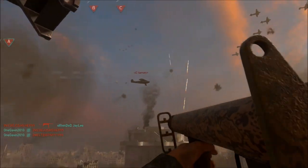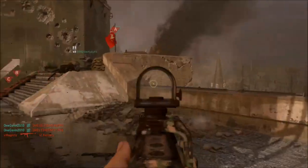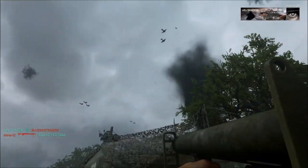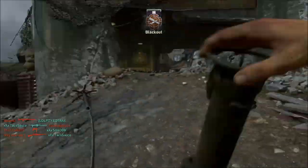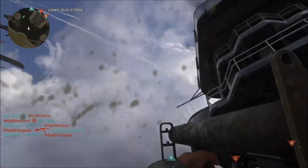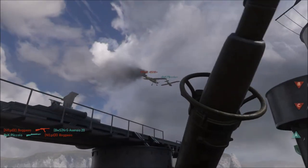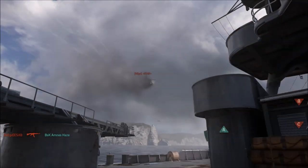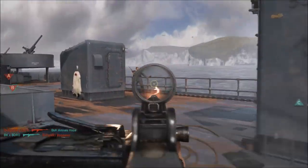Remember there are two explosive devices in your launcher. Once you've used the second one you won't use again — even though it does say that when you kill an enemy you can walk over them and it will replenish your explosives. I have killed enemies and walked over them looking for a resupply but it doesn't work. It probably will in the future, but at the moment I only had two explosive uses with every use of it.